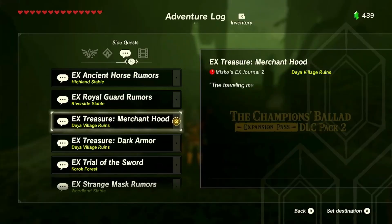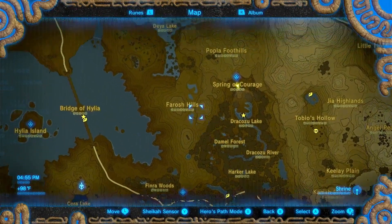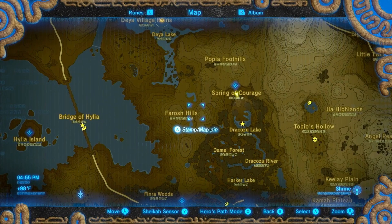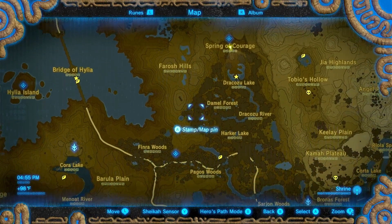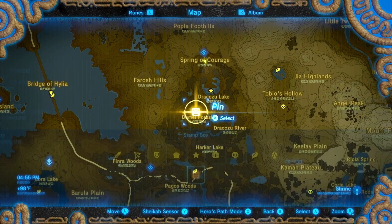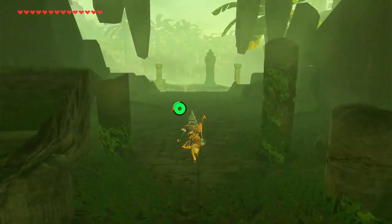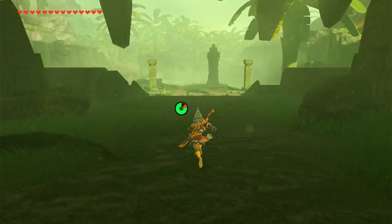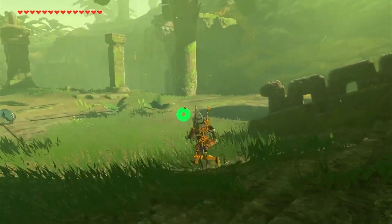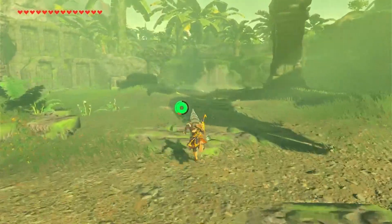We're trying to find the Merchant Hood, which I believe is... there, maybe? We'll go here first, because I'm not necessarily sure. But it's somewhere near the Spring of Power — it's at the right hand. So we're gonna try our best to find it.